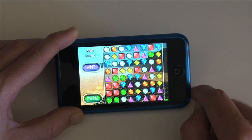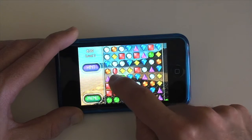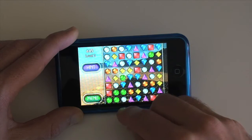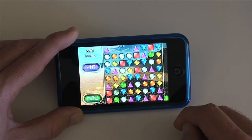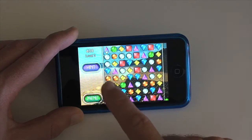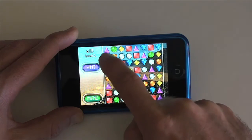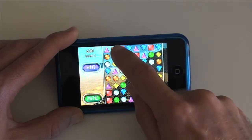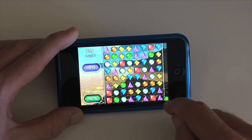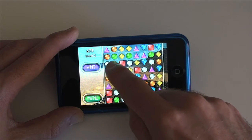As you progress through the levels the game actually gets a lot harder. At the moment I could easily see that that particular symbol was matched, but if I get stuck I can always tap the hint button, and this gives you an arrow pointer to show you which one to move. The disadvantage of doing this is every time you use a hint, the bar on the side actually moves down, so it will take you longer to complete the level.